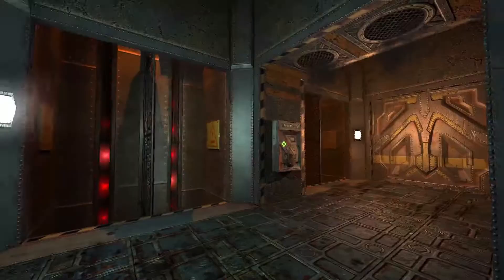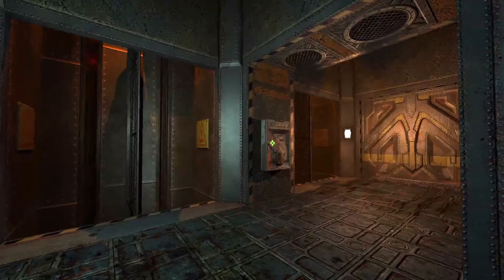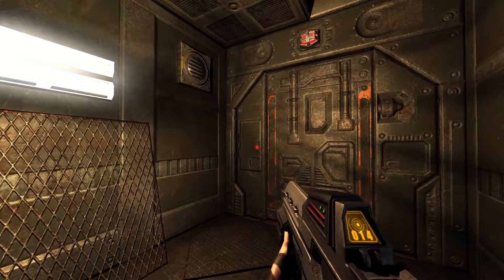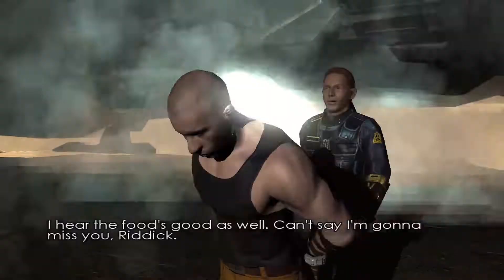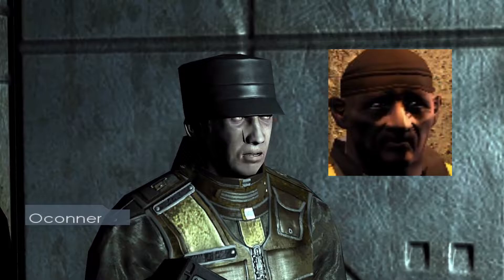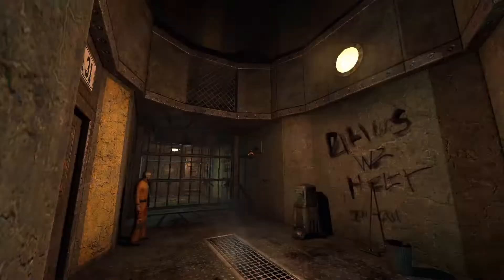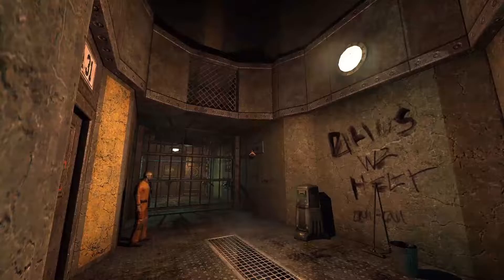On a technical level, this game still holds up with titles like Half-Life 2. Starbreeze used normal mapping to help the textures really stand out. The faces also mostly look good too, although some are definitely more ghoul-like than others. This place looks grimy — there's prison graffiti all over the walls, and mostly everything is covered in various levels of dirt.